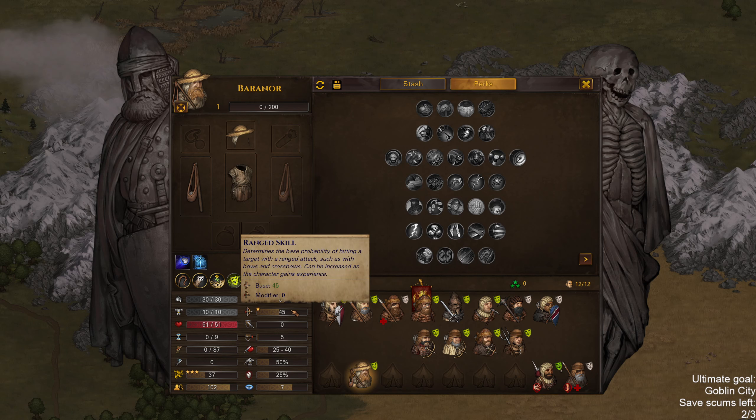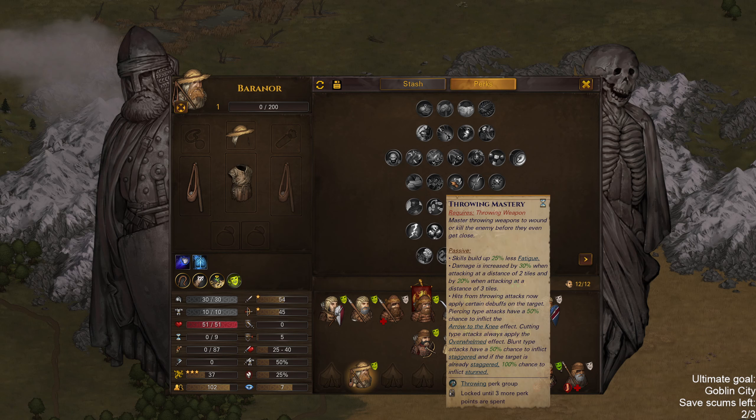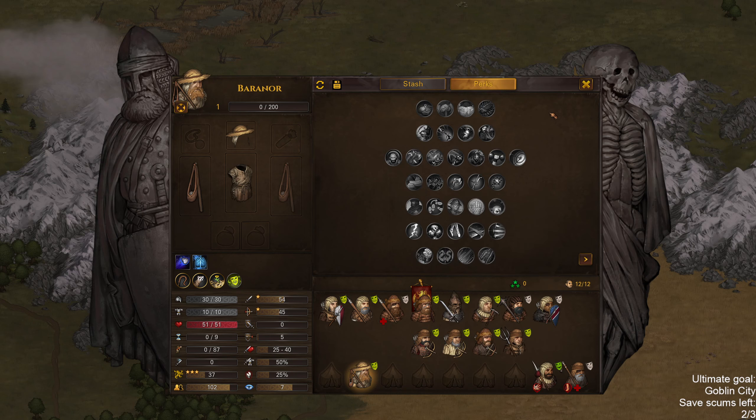One star melee skill, one star range skill. Doesn't get Quick Hand so no point in thinking about this guy any longer as a hybrid. Just get rid of him as well.